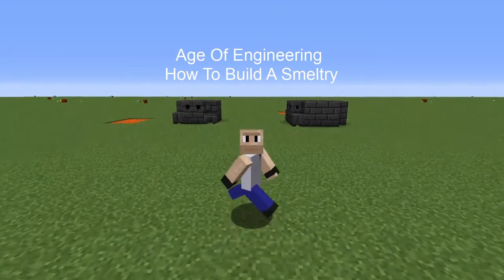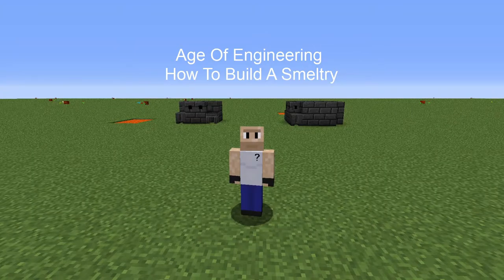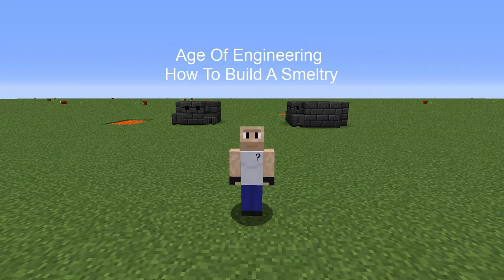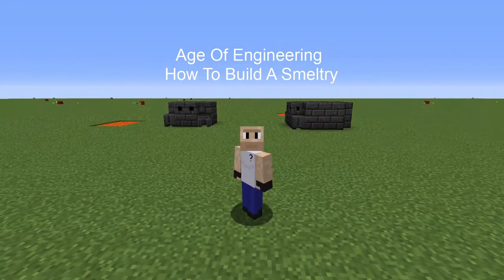We are starting in age zero and we're going to learn first just how to build a smeltery. In future episodes I'm going to show you how to automate this as well. The design I've chosen tries to reduce the amount of materials needed to be almost as minimalistic as possible.